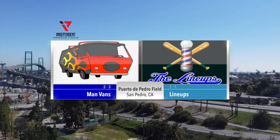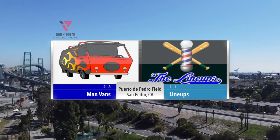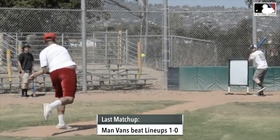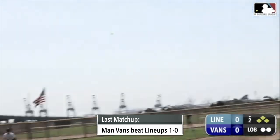Welcome back to another 2021 spring training of the IP Blitzball League. We got the Man Vans versus the Lineups. The last time these two teams faced each other, the Man Vans defeated the Lineups one to nothing, so this should be a good battle.